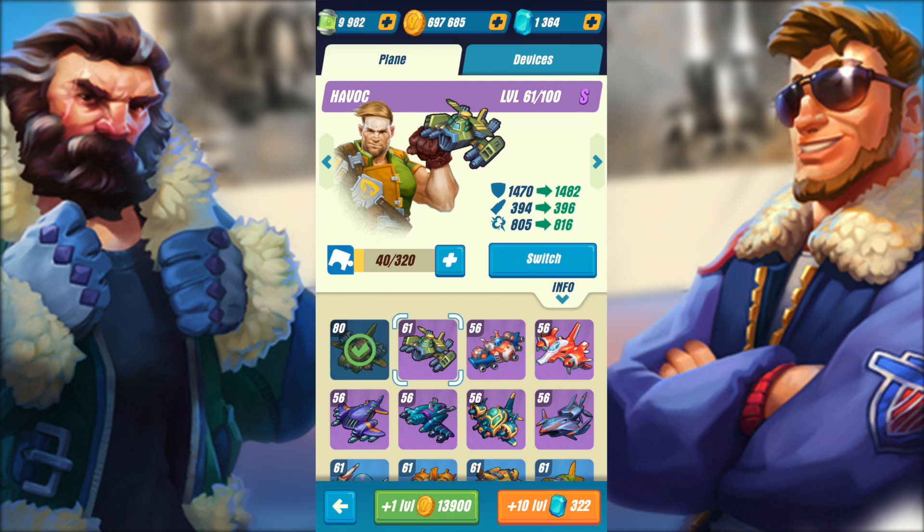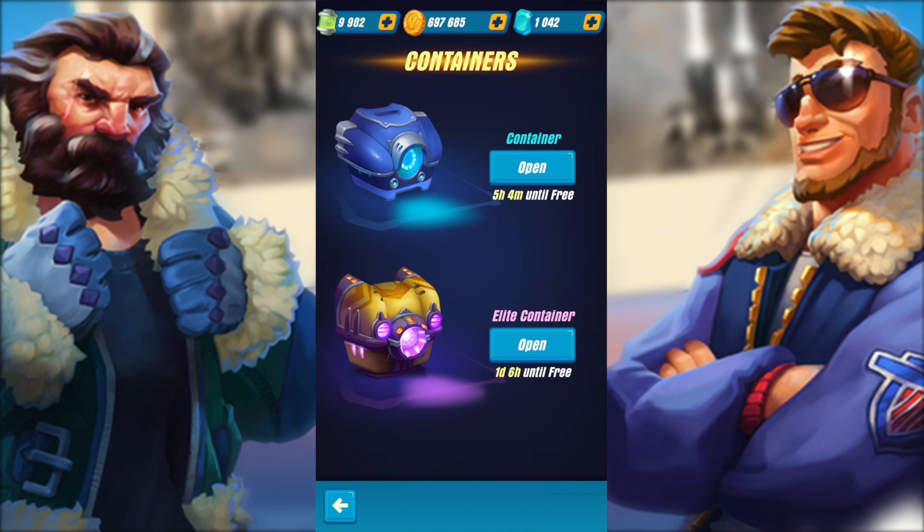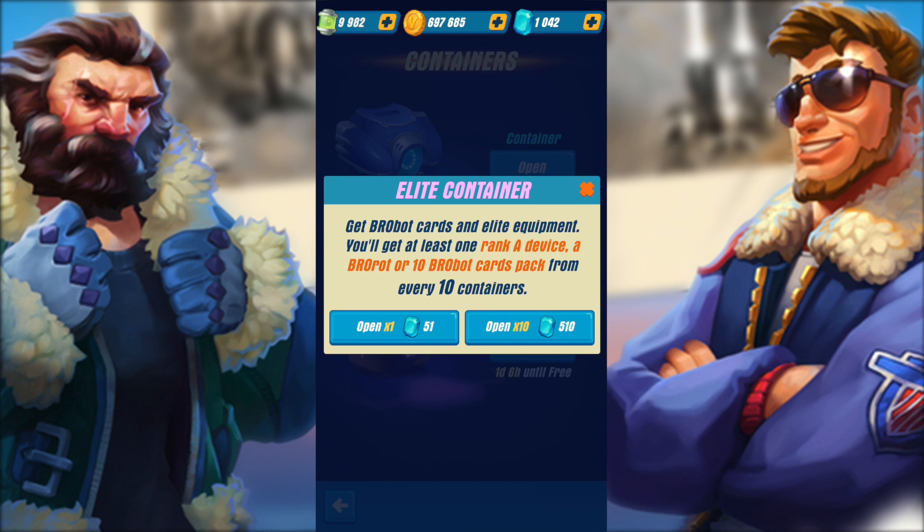So we have Havoc right here — I did not even notice this, we got a plane. This guy's name is Havoc and it has to be cool. Let's pick Havoc and switch. Let's upgrade this 10 levels — I'll leave it right there because I want some crystals for the containers. We're back and wow, it's moving. Did the other one move or is it just Havoc? Because this one looks pretty cool. Let's hop into the containers.